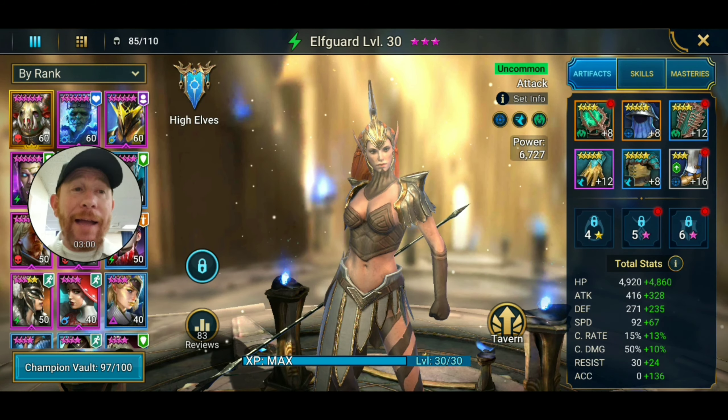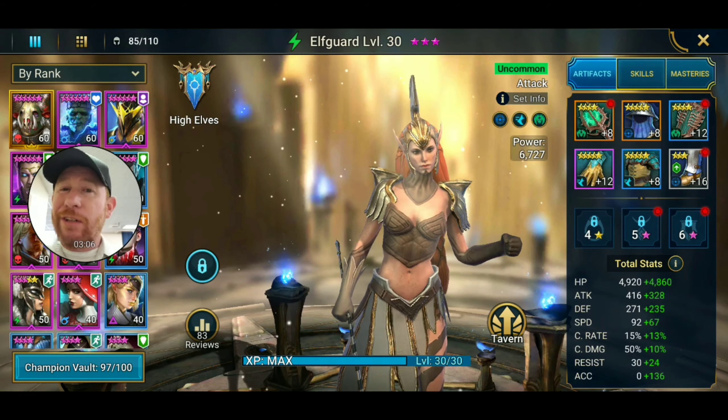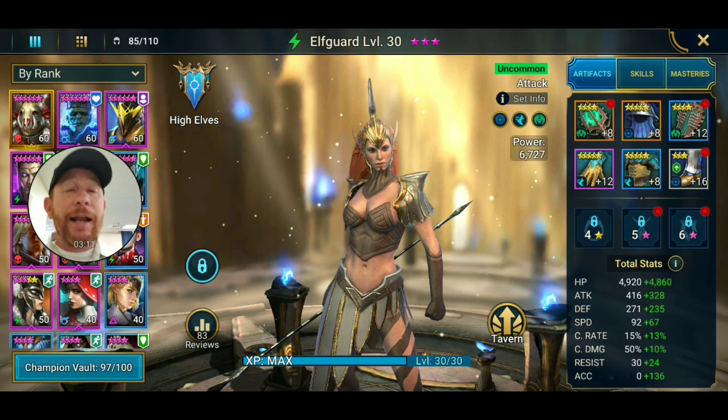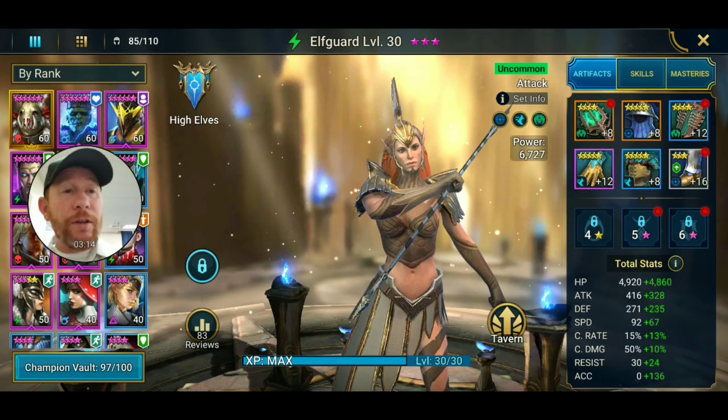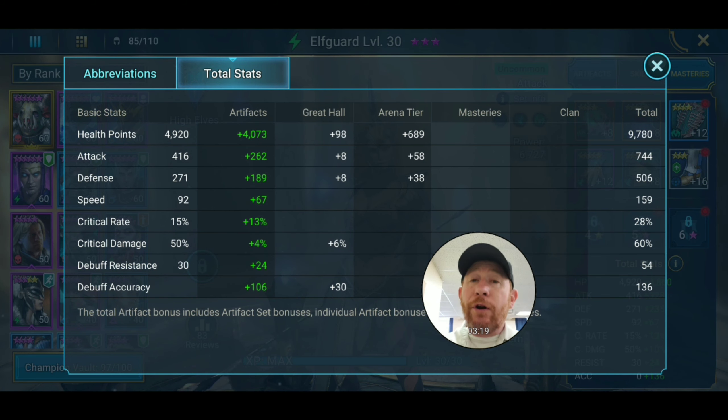In terms of how I've built her, I have her in accuracy, speed, and immortal gear. Her accuracy is 136, which I wanted specifically so she can reliably land Impale. Turn meter decrease skills proc off accuracy — without enough accuracy, her turn meter decrease will be resisted. Her A1 also has a chance to land Decrease Attack, so accuracy helps there too.